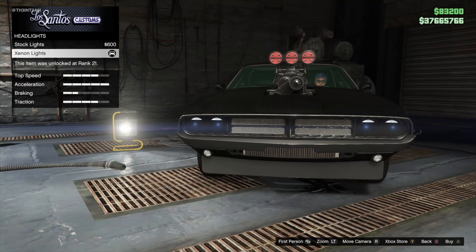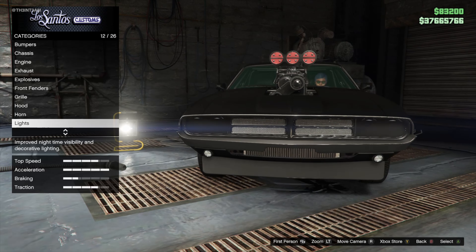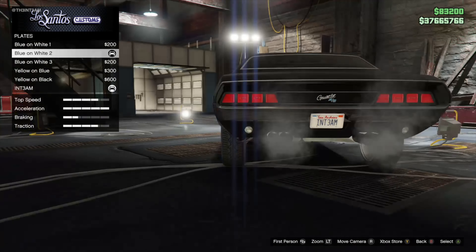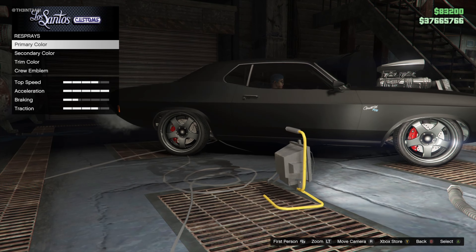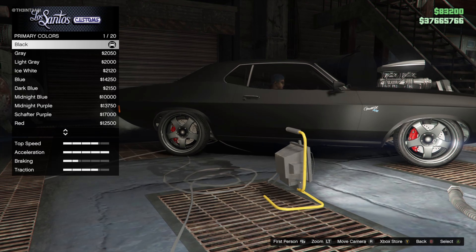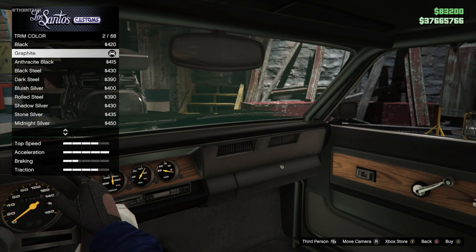For headlights you can select either one, it doesn't really matter. Unfortunately they don't have the right mirrors as an option. The ones you need are the bullet mirrors which are on the custom version of this vehicle. For the license plate we chose a standard custom plate. For the respray select matte black for both primary and secondary. You can also use metallic black. The color really depends on the version of the vehicle you're trying to make. For the trim keep it at graphite.